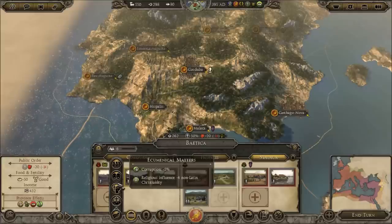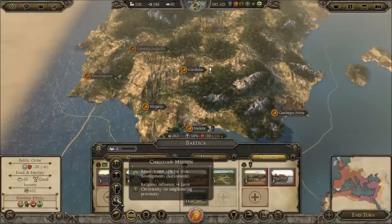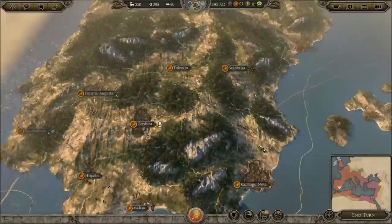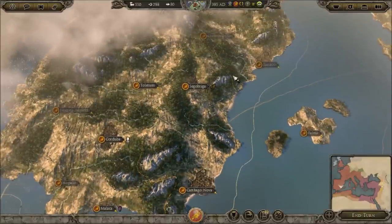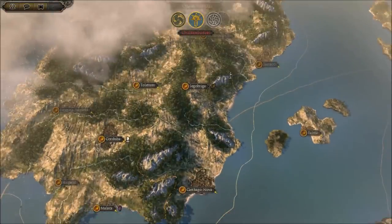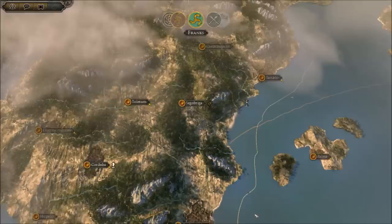We need something that's going to give us a boost. There's food production of plus 40 there — we don't really want that. Research rate would be much superior. Finally, here we go. First turn is ended. Oh, very cheap labour apparently unlocked.